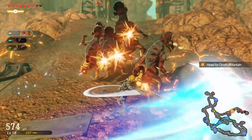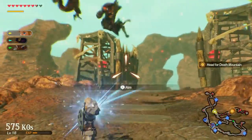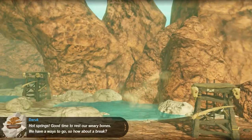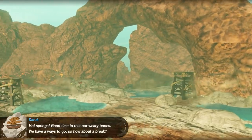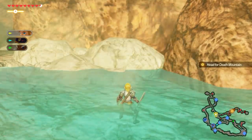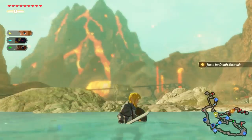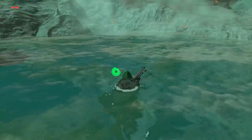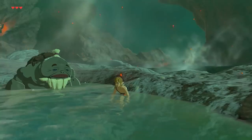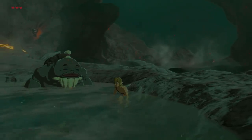This next one is a very minor detail. During the first mission on Death Mountain we come across the Goron Hot Springs. Daruk suggests we should rest our weary bones there for a while. If you step into the water, your hearts will replenish one by one the longer you stay inside — it works exactly the same as it did in Breath of the Wild. It's nice to see that they carried this mechanic over; a little detail that helps tie the games together.